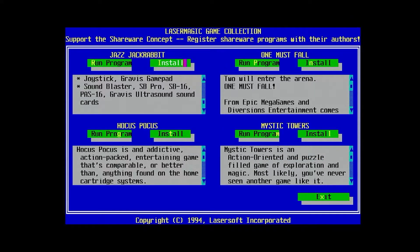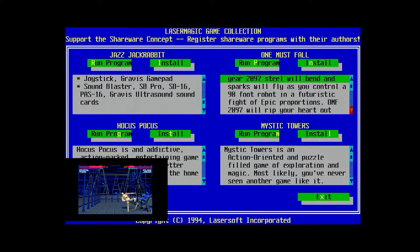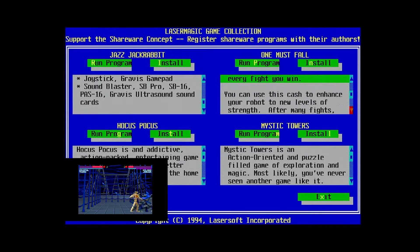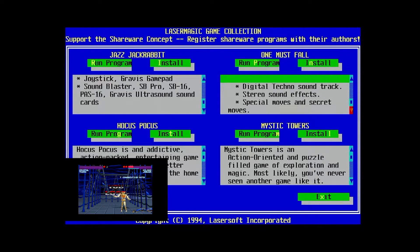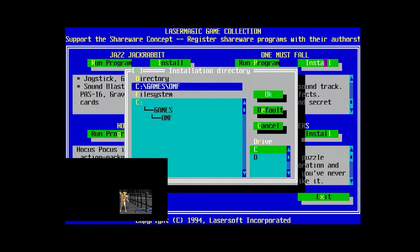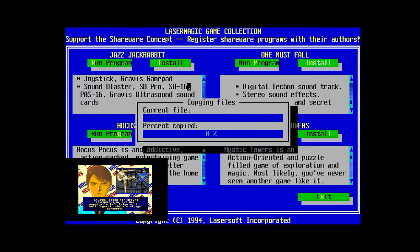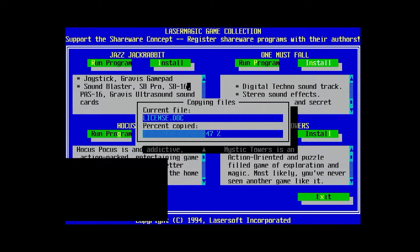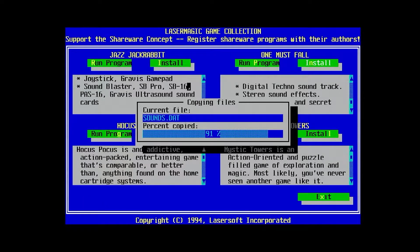Two will enter the arena, one must fall. Right from the jump, One Must Fall tries to set the tone with its opening thunder crashes and pumping synth-heavy music. As PC fighters go, One Must Fall is easily one of my favorites. It's a simple game and I'm a simple person. There are no wild button combinations to memorize here — just punch, kick, jump, and block. You can use the occasional environmental obstacle to damage your opponent. One Must Fall is another good test game. It supports the same range of sound cards as Jazz Jackrabbit with similar audio quality settings. It claims to be able to run on a 386 or better with 4MB of RAM, but you may need more than a pocket full of wishes for that.